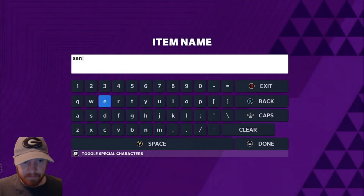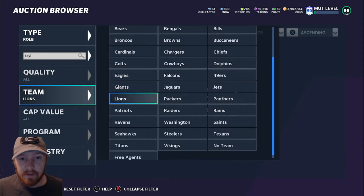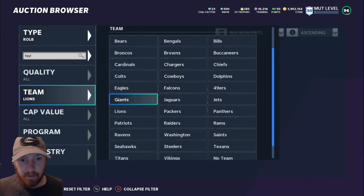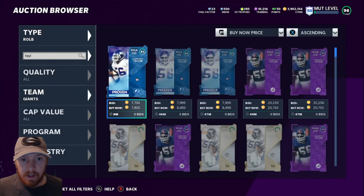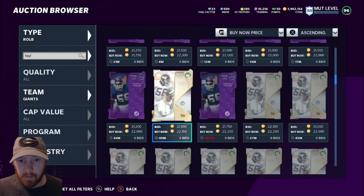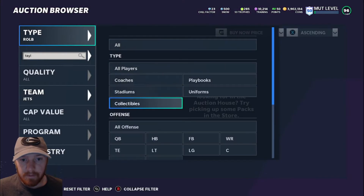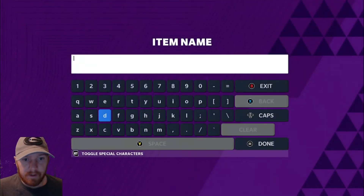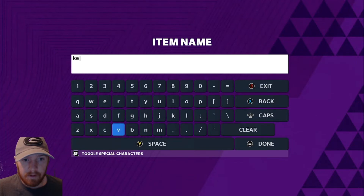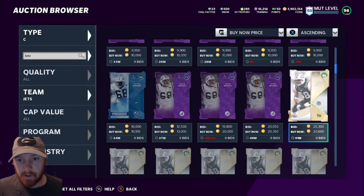You don't have to go with Sanders — you can switch up and go with Lawrence Taylor. You can also go with Mayway, however you want to say his name. His cards are about 20k as you can see right there, so you can go back and forth between them. You can also go with the center for the Jets when it decides it wants to load. His cards are at 20k too.